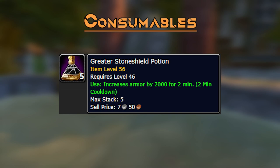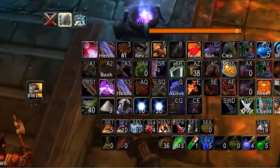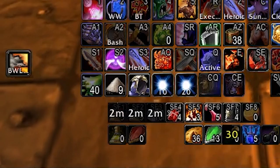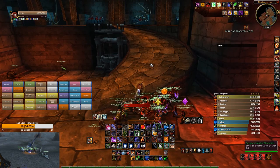Greater Stone Shield Potion is one of your most important consumables as a Fury Prot tank. It gives you 2,000 armor for 2 minutes — nearly the full length of most boss fights — and if it falls off you can pop another since the cooldown is 2 minutes. This basically gives you back all the armor you've lost from taking your shield off. I make sure I have a Stone Shield Potion up for every single fight in Blackwing Lair. My gear is now at the stage where I don't require them in Molten Core anymore.